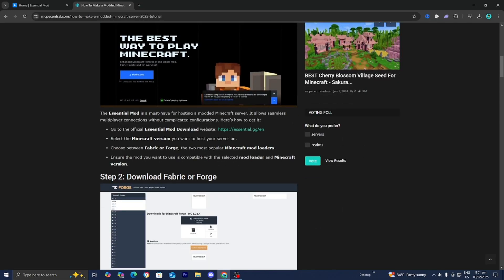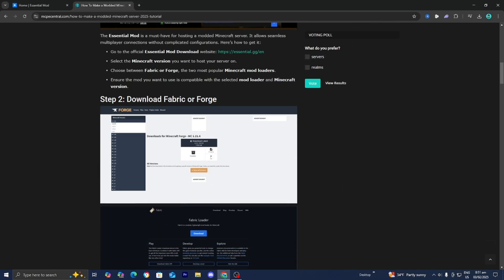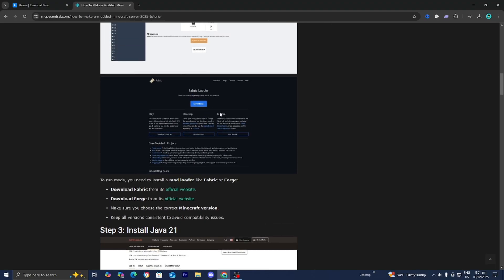We just did step number one. Step number two is to download fabric or forge. Remember, our version of Minecraft only limits us to fabric, so we're going to install fabric. However, if you want a forge mod, you can do the same process but the UI might look slightly different. Because we're downloading fabric, select on the option that says 'download fabric from the official website.' Right underneath that it will say 'download forge' and provide a link as well.